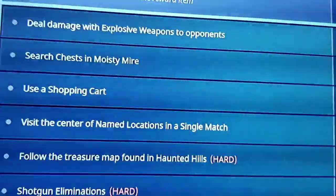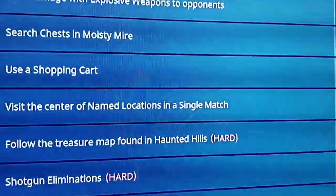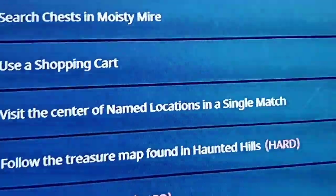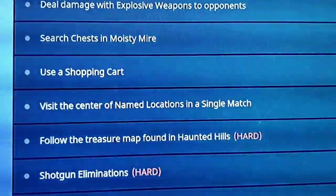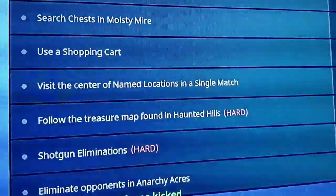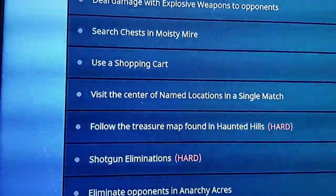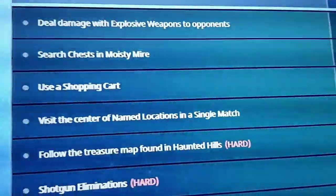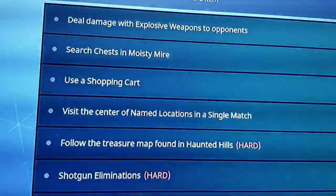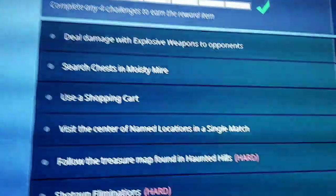The next challenge is to use a shopping cart, which kind of goes along with the challenge to visit the centers of named locations in a single match. I landed at Retail Row for the shopping cart, went to the center of Retail, then to the center of Lonely Lodge — kind of near the northern part — then to Wailing Woods, a little below the main maze, then Tomato Town, basically where you'd expect.